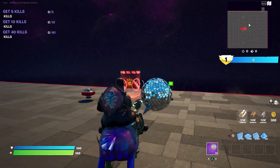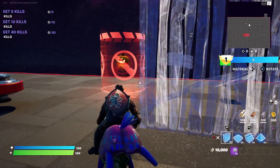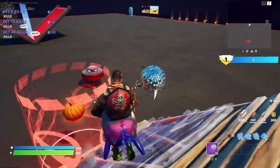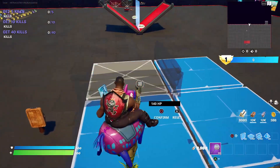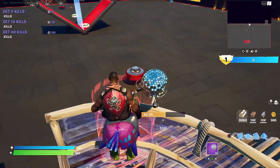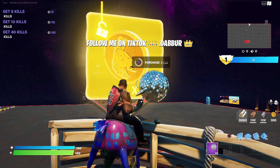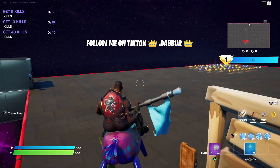Come into the portal and make your way over towards this little pumpkin over here. Once you get to the pumpkin, place a ramp just like I do, then place a floor, edit the floor exactly how I edit it, stand right here, dance, and then accept this little alert right here — go ahead and buy that.